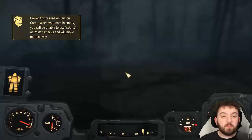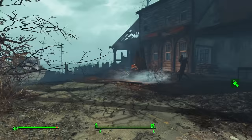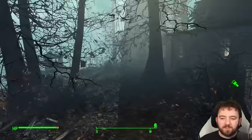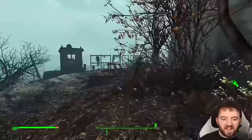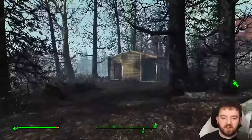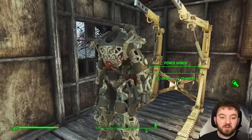Before we get to the red Vim armor, we've got to go get the only other Power Armor frame on the entire island, down at Brooks Head Lighthouse. Right to the back there should be a tiny little shed — and there it is. There is a little frame. If you need one, it's here, though I'm not sure why you'd need one by this stage.